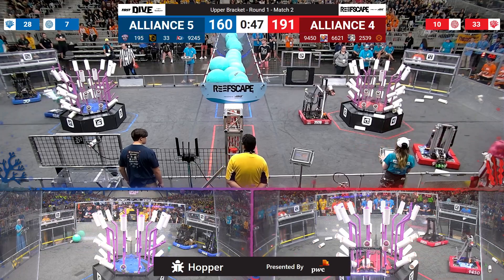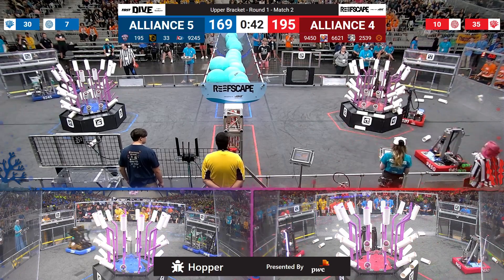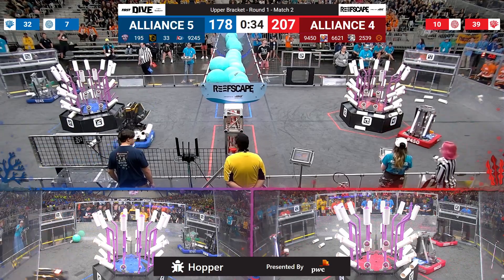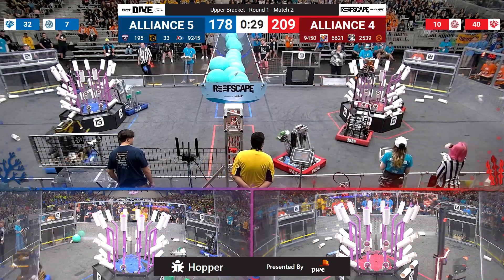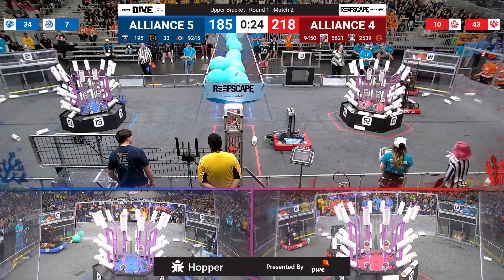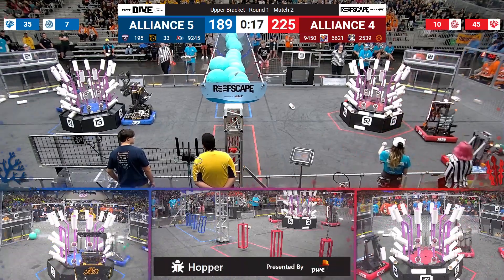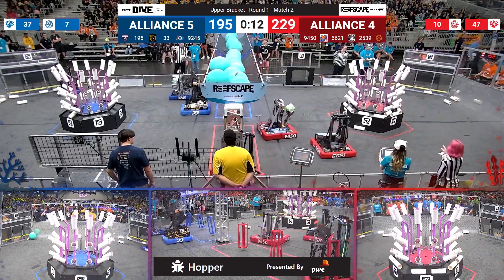Team 9450 uses the ground intake to grab stray coral from the floor, making it easy to lay down onto the trough — each worth two points — as teammates work on filling the top three sections of the reef. Red alliance has only two more locations on level four before they must work on the trough. With 30 seconds left, blue alliance still has locations lower down on level three and level two. It's still close at 220 to 189, but blue can bring it back with barge points.